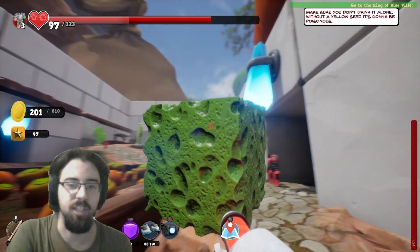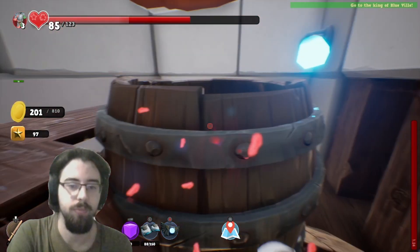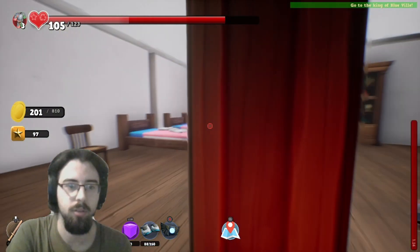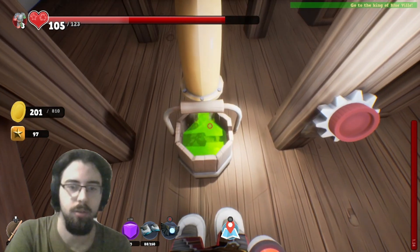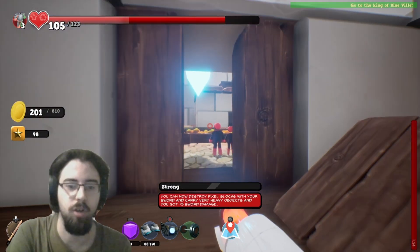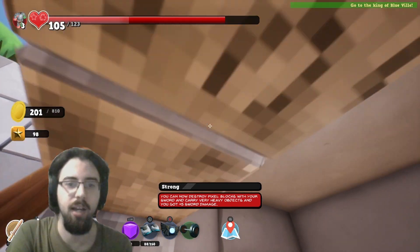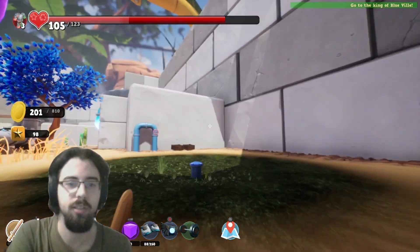Just get the acid-soaked sponge right in my face. What did it make? You piece of shit, get back here! Strong — you can now destroy pixel blocks with my sword. One of them. So now I don't need the pickaxe anymore.